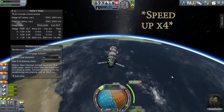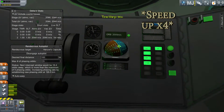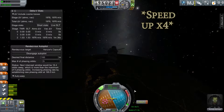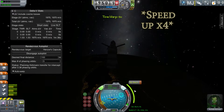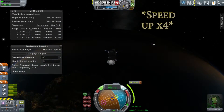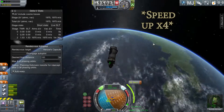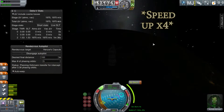Let MechJeb do the work again. Another good tip: if you have RCS thrusters on your rocket, you should go ahead and turn those on just to let it maneuver around a little bit easier.